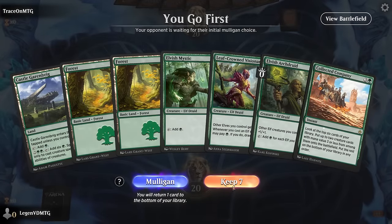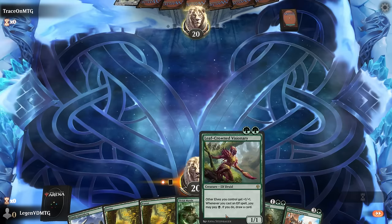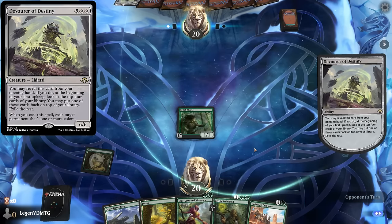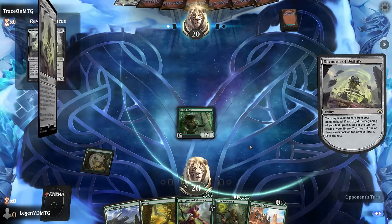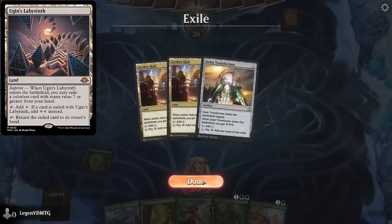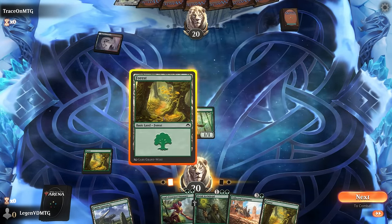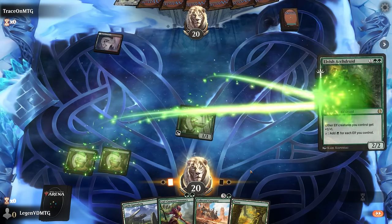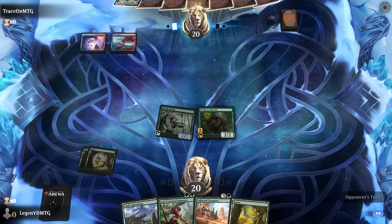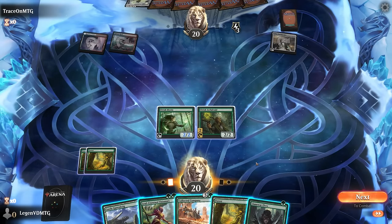Game 3: We're on the play with a decent hand — Mystic into Arch Druid is a promising start. If they remove the Mystic we still have Visionary as a decent turn two play. We're facing what could be an eldrazi deck with the new Devour of Destiny giving the opponent some card selection. We could see the new land that taps for double colorless on turn one. The opponent is getting rid of Aether Hub and Solar Transformer, so it might also be an energy combo deck. Another energy card — so yeah it does seem to be a more combo-oriented deck. Arch Druid may eat one of the red removal spells but still worth a shot.